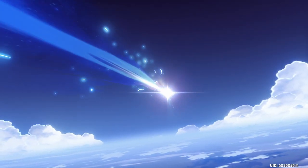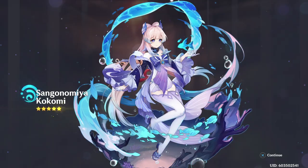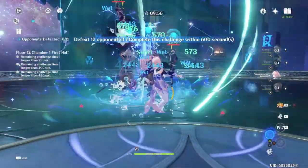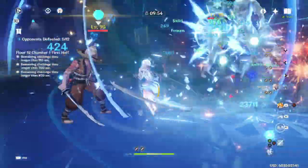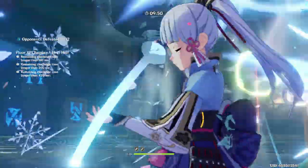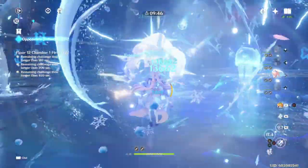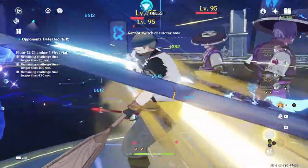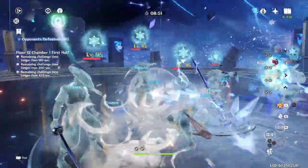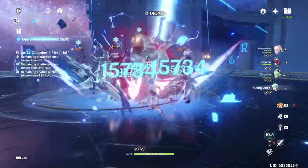Hello everyone, welcome back to another Genshin Impact video. Today we're going to be going over Kokomi and her best possible team builds. As we all probably know by now, Kokomi on her own is not the best damage dealer. However, as a supportive unit and a hydro enabler, she is more than competent, and with the proper team setup, she can actually be a surprisingly good main DPS. This video will be using both 4-star and 5-star teammates, so feel free to swap them as needed. I'll make sure to always include 4-star options throughout the video.